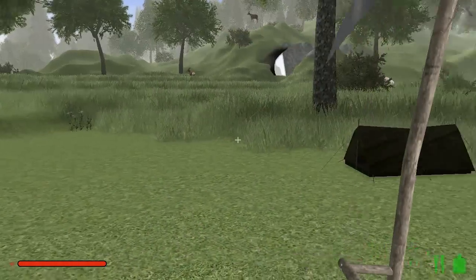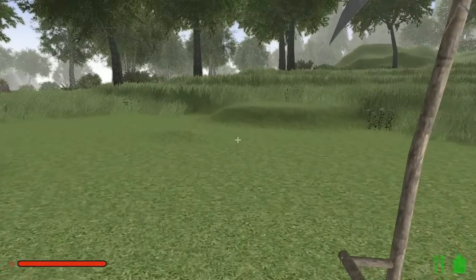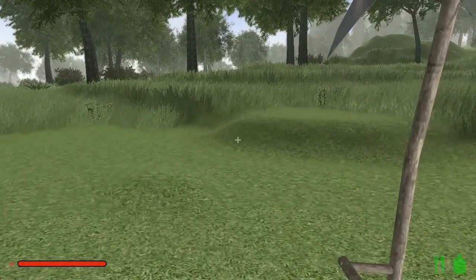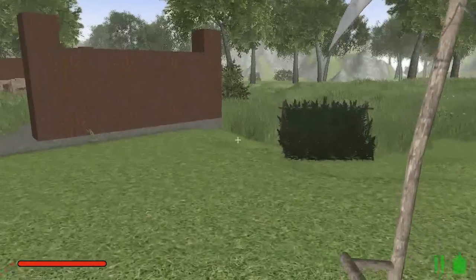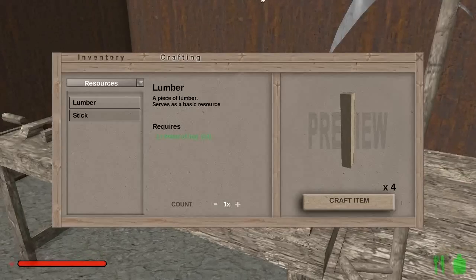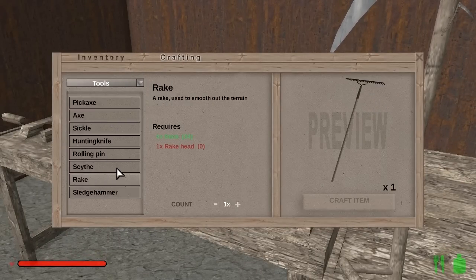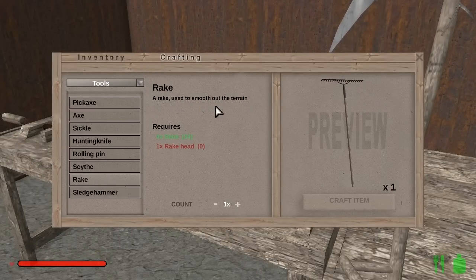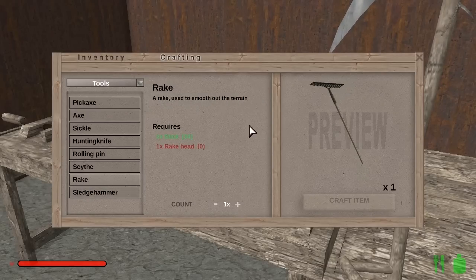I started clearing out grass because I want to build next to the base. What I'm noticing is the land is really lumpy. I was looking at the tool station and I discovered a tool I hadn't seen before — it is the rake, used to smooth out the terrain. There's also a sledgehammer used to smooth out rock. So this is for terraforming — we can terraform mountains with the sledgehammer or the land here with the rake.